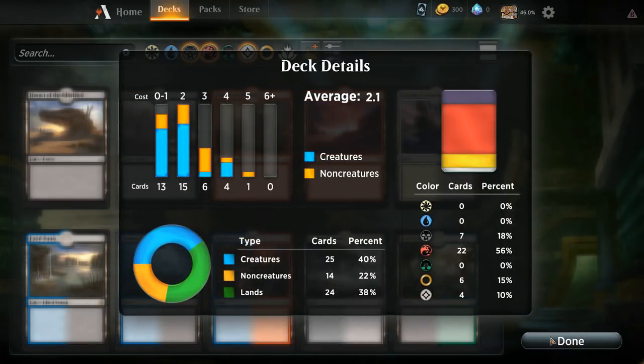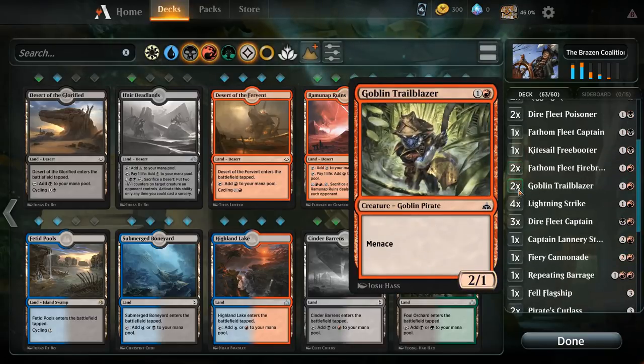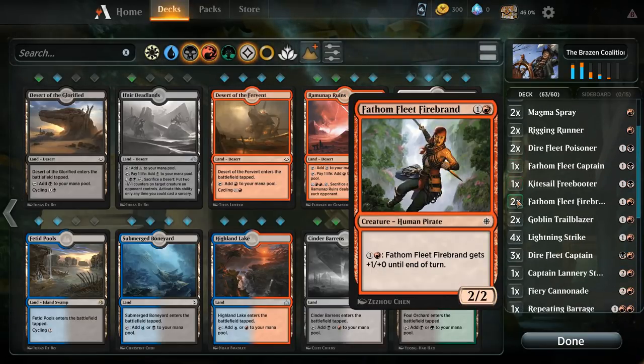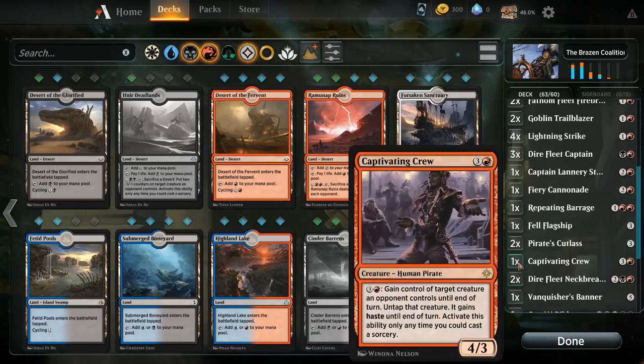I think we can still cut some two-drops. Fathom Fleet Firebrands — I'm actually a fan since you do encounter quite a few control decks and you can use the activated ability a bunch, but it's not the best two-drop ever. It's close between the Trailblazer and the Firebrand. The Forerunner is nice when you can chain them, but it's kind of slow. I'm actually not a big fan of Captivating Crew since it's so slow — it dies to a Lightning Strike, and now everyone's unlocked their Lightning Strikes. Without Forerunners to search it up, Captivating Crew loses some value.